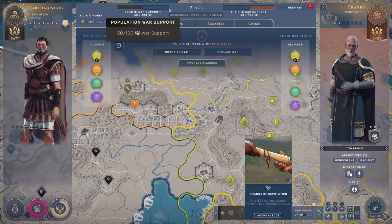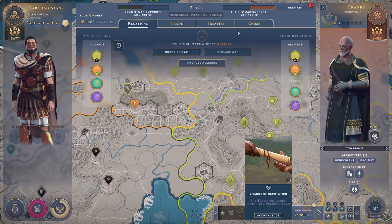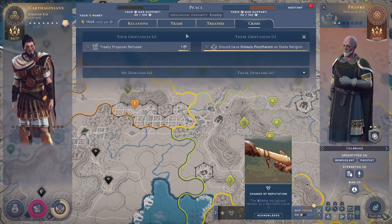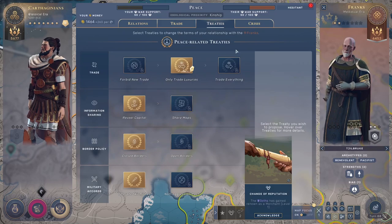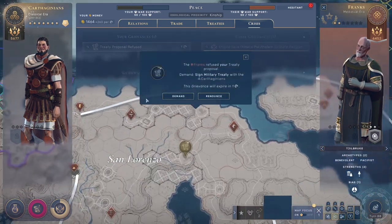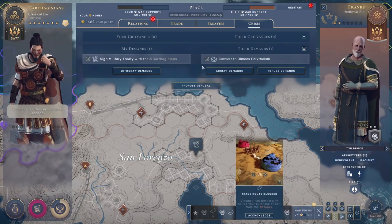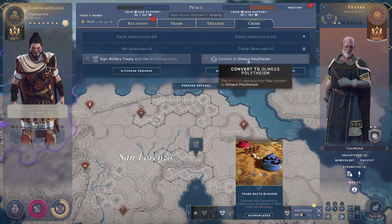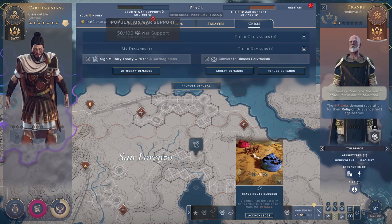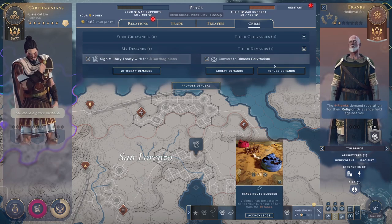You want to ideally get to 100, or as close as possible, before declaring war. The way you increase your war support is by having demands. Right now no one has demands on the other, but apparently they refused a treaty I offered at some point, so I can use that as a grievance. Now they immediately demand something from me in return. We are at 50 and nothing is changing because I have one demand and they have one demand.